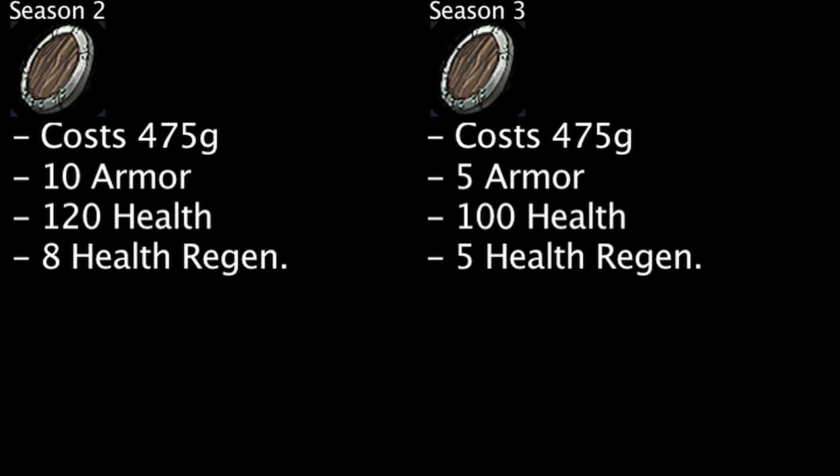In Season 3, the Doran's Shield costs 475 gold and grants 5 armor, 100 health, 5 health regeneration, and will cause incoming champion auto attacks to deal 6 less damage. This effect will not stack with multiple Doran's Shields.